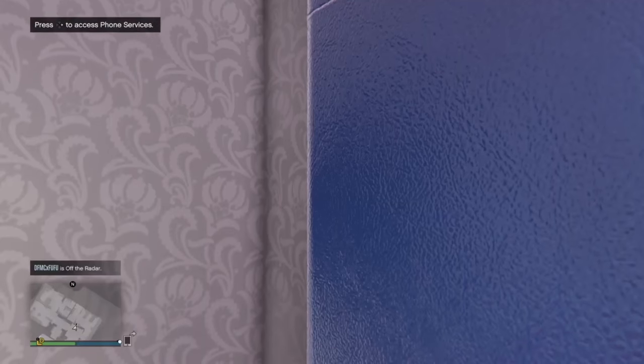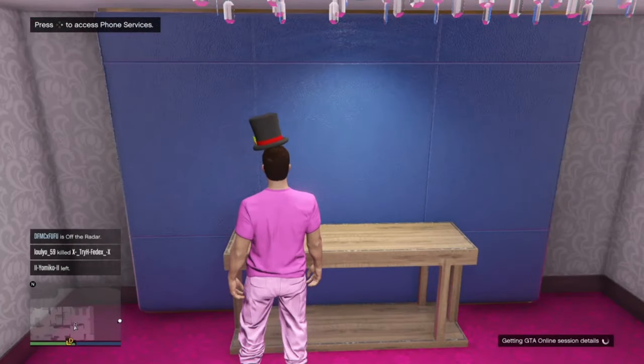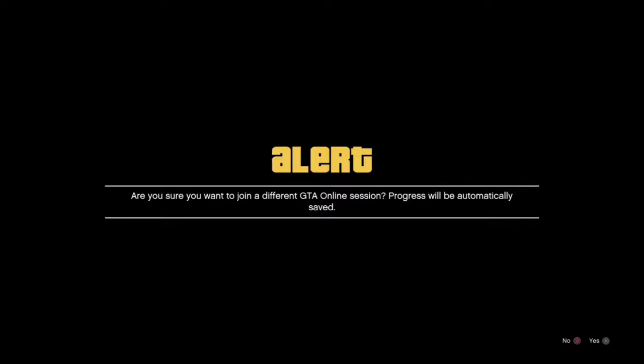We're going to go ahead and join, so we're going to wait until we get the first alert. As you guys can see, we have got the first alert right here. From here, you want to spam right and X at the same time — right on the d-pad and X, or A on Xbox.